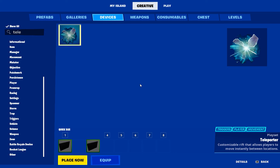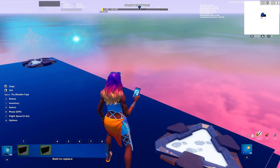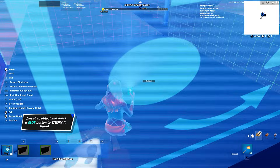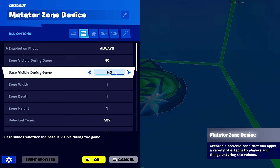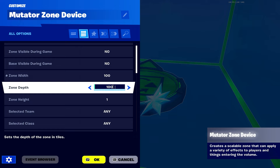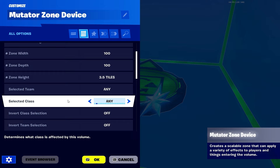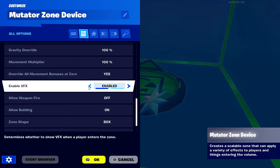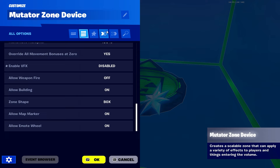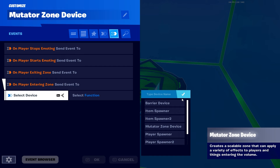Once you've placed the teleporter, get a Mutator Zone and place it right next to it on the ground. Settings: always on, zone visible no, base visible no. Width 100, length 100, height 3.5 - that should be your exact height. Enable VFX off. The important part: on player entering zone, select device - find your teleporter - and set function to Teleport.